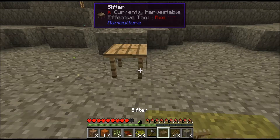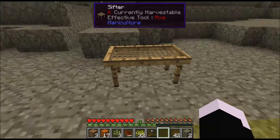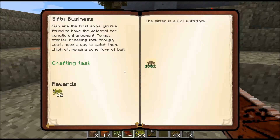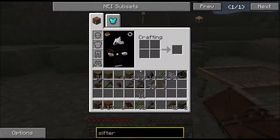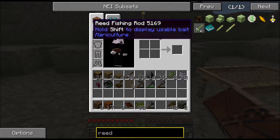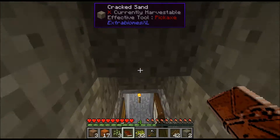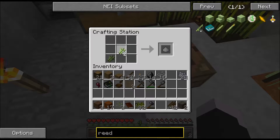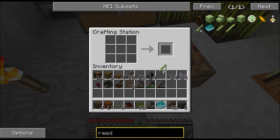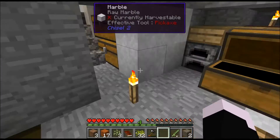We'll place our sieve here. That was that, and we can make a reed fishing pole. A reed fishing pole, let's have a look. So let's make a reed fishing pole and we got a book as well - fishing and breeding. Let's read that some other time.